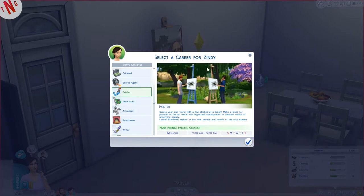We're going to go with painter. Create your own world with a few strokes of the brush — make a place for yourself in the art world with hyper-realism masterpieces or abstract works of art. There are two career branches: Master of the Real and Patron of the Arts, and which one you choose affects the outcome.